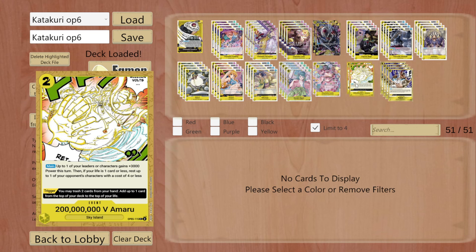Another strong card from the last set — 200 Million Volt Amaru. The main effect is simply a Don +1 where you can spend two Don and get 3000 power, useful to finish. If you have one card or less in your life pile you can also rest an opponent's 4-cost character, which could be useful to block something like Warlord Cracker or Sanji. I only put this at two because the trigger is insane but there are more triggers I'd rather see, which leads me to the next card.